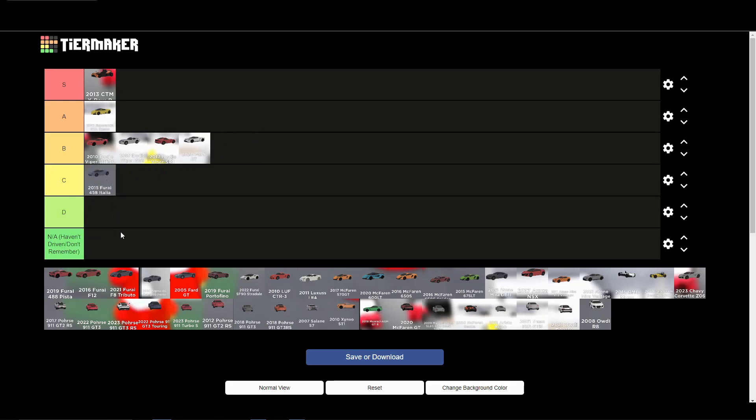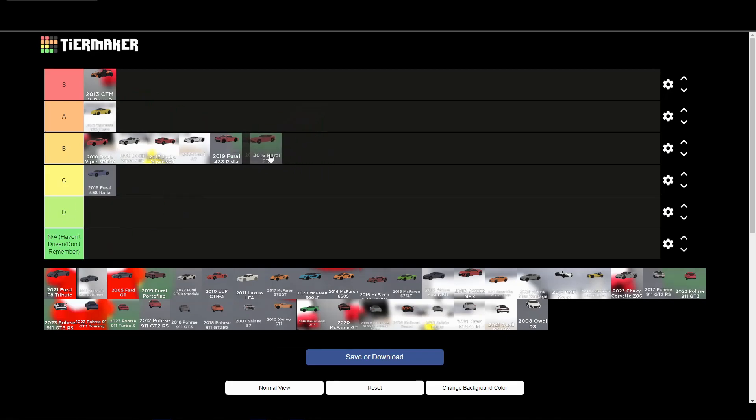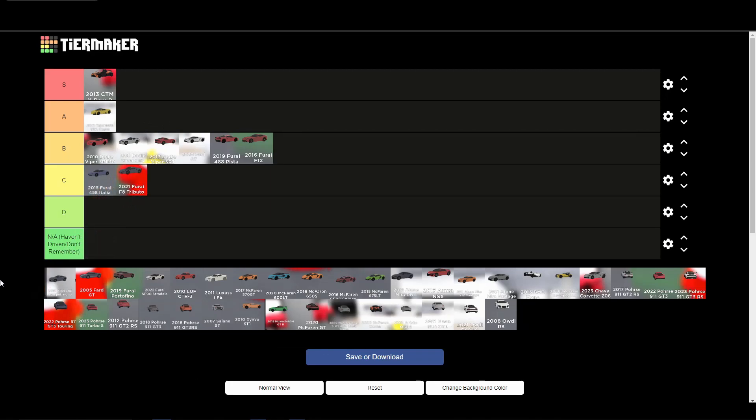The 458 Italia is definitely a C tier car — not the greatest I've ever driven. The 488 Pista gets a B tier: it goes 230, has pretty good looks, and is mediocre in price. The F12 is also a B tier car — not the quickest thing ever, but it's a pretty nice looking car, going around 230. If you color it up a bit it looks even better.